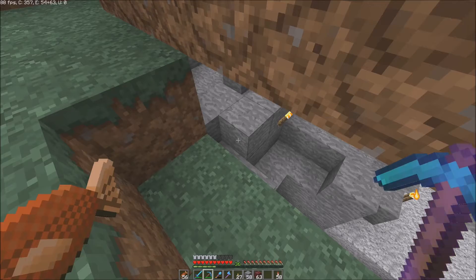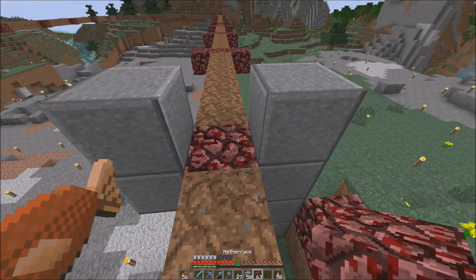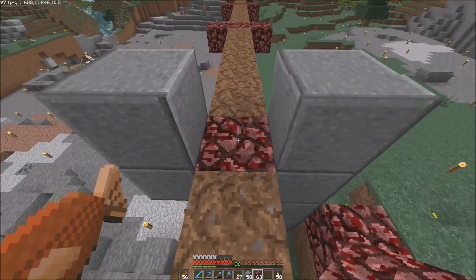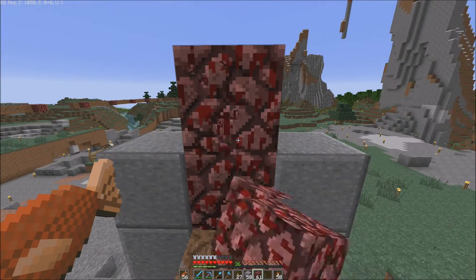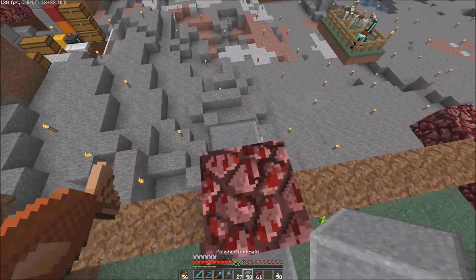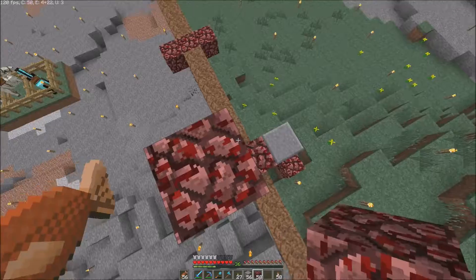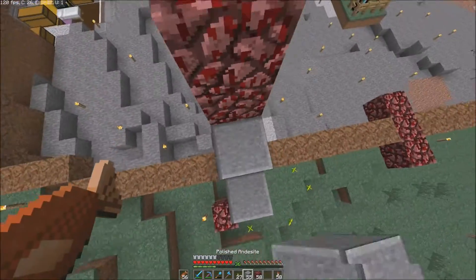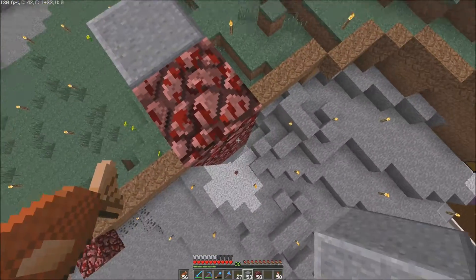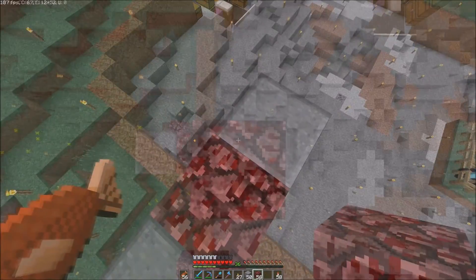So from here we go one, two, three — you can break Netherrack pretty fast. Then you place those and go one, two, three. Place the Andesite around that. And then — lag spike, what the heck is going on? Why am I getting so much lag here? I might have to restart my computer.